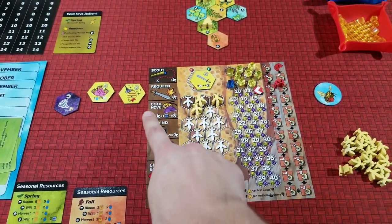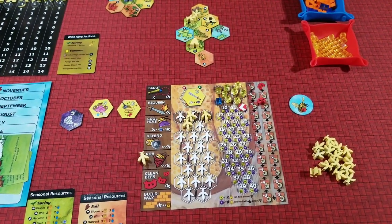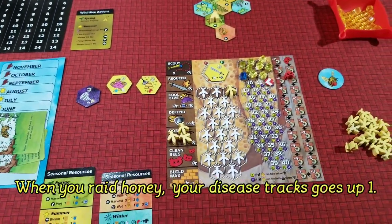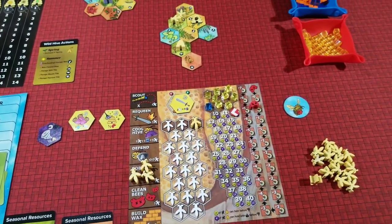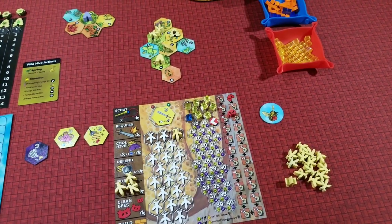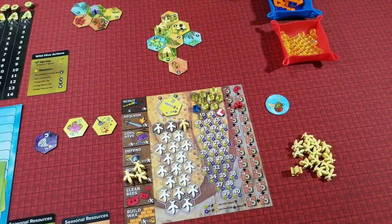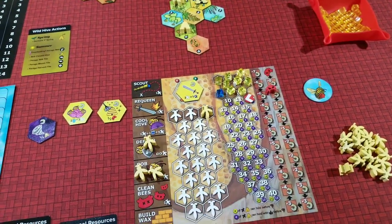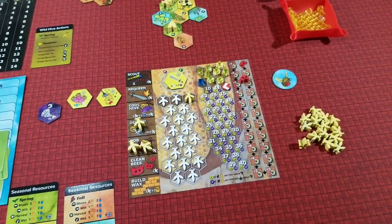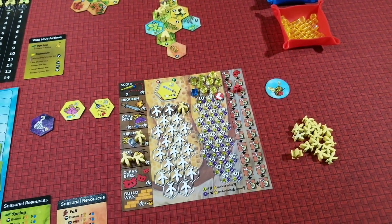When you raid another hive you're attempting to gain honey and score victory points. Depending on the number of bees you send, you roll that many d4s, add up values, decide whether to re-roll, can sacrifice bees, and gain honey based on your number. If your bees outnumber your opponent's, you're successful and gain two victory points. The defend action makes it much harder for opponents or wild hives to successfully raid you - defending can be very strategic if you have aggressive players or many wild hives threatening your hive.